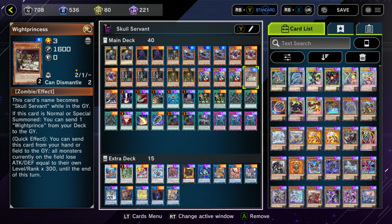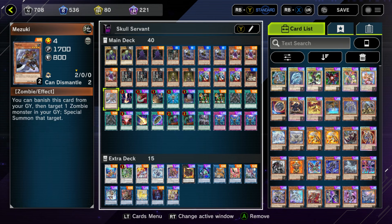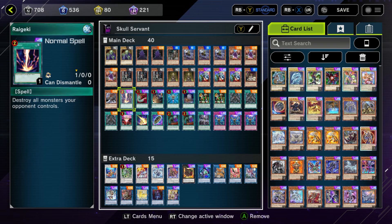For the final White cards, 1 copy of White Princess — if normal or special summoned, she can send 1 White Prince from your deck to the graveyard. As a quick effect, you can send her from your hand or field to the graveyard and all monsters currently on the field lose 300 attack and defense for each of their levels or ranks until end of turn. Both are nice effects, but it doesn't warrant more than 1 copy. Finally for monsters, I play 1 Mezuki — another way to resurrect monsters from the graveyard without reducing the Skullservant count there.